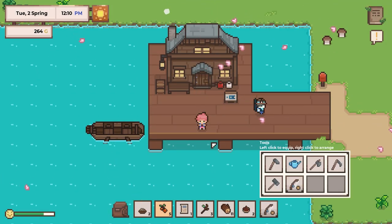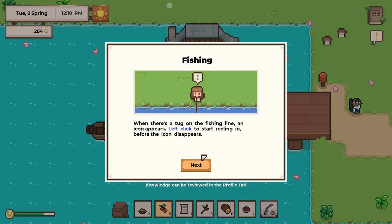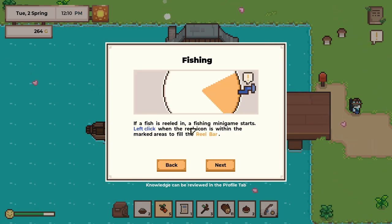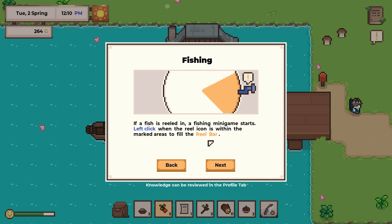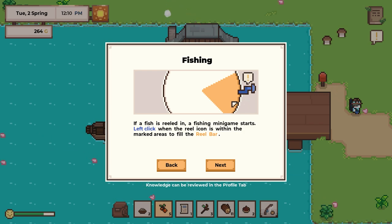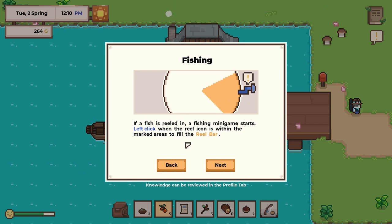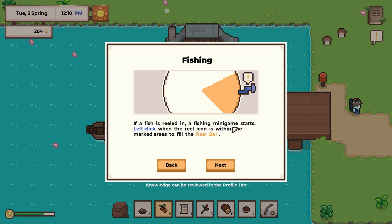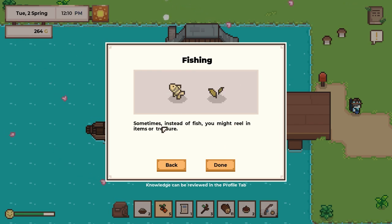I always avoid fishing, but let's do some fishing. When there's a tug on the fishing line, an icon appears — left click to start reeling in before the icon disappears. If a fish is reeled in, a fishing minigame starts. Left click when the reel icon is within the marked areas to fill the reel bar. The reel is successful once the reel bar reaches hundreds. Sometimes instead of fish, you might reel in items or treasure.